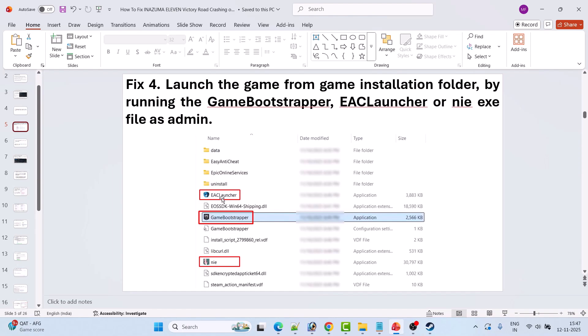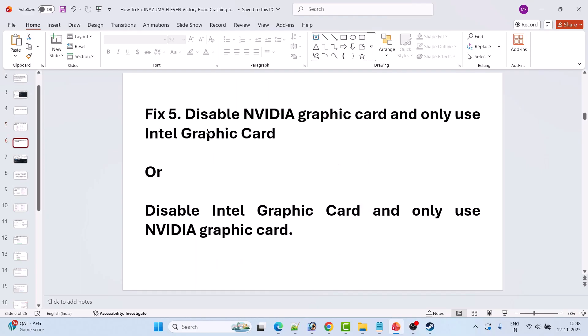If that doesn't work, you can also right-click on the ESC Launcher exe file and select Run as administrator. If that also doesn't work, right-click on the nie exe file — this is the main game exe — and select Run as administrator, and see if this helps.